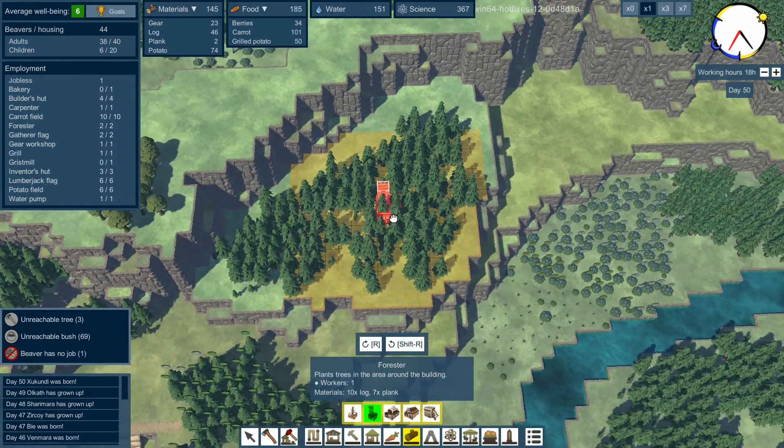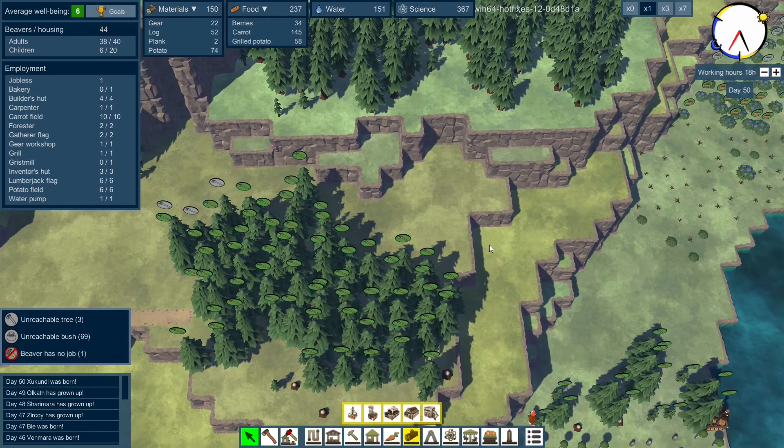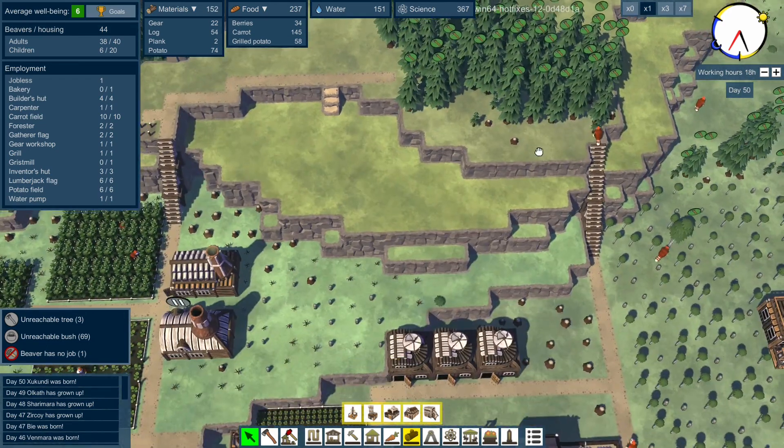I like the idea of putting it up here, because we can then put it like here and it can get a really large area without disturbing the next floor down. We could carry this road on up here and go straight up there. I like that idea, I think we're going to do that.